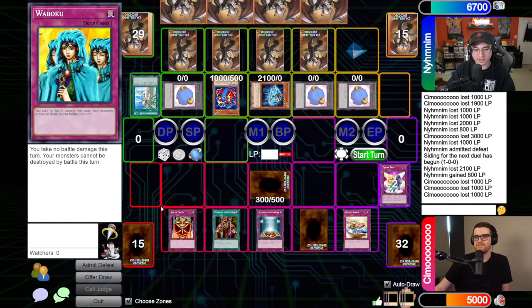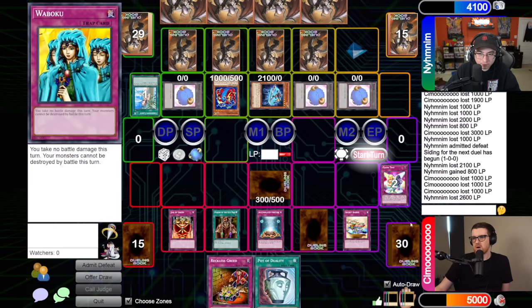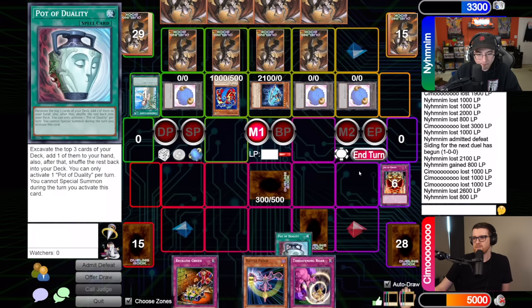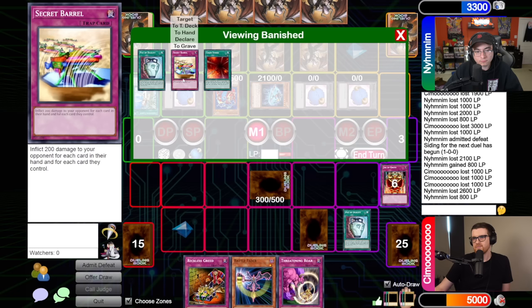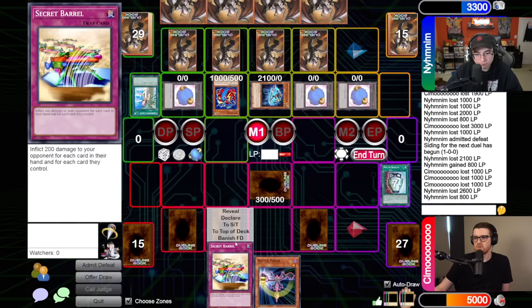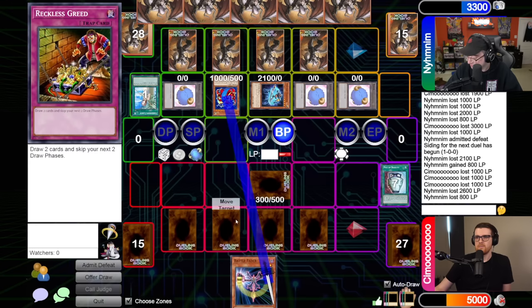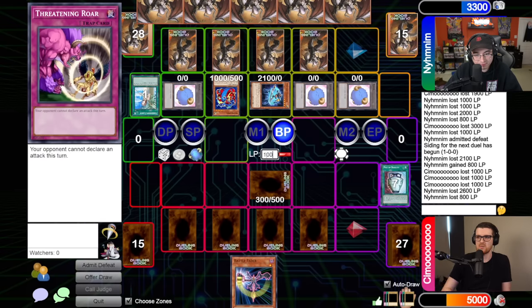Resolve - I draw two. Secret Barrel does five, 800, 1300 times two, 2600 to you. I draw another off of Jar. You take 800 from Poison. I draw - Duality. Secret Barrel is pretty good when you're on a million things. Shuffle it up, set some more, over to you. Draw, standby, main, battle - thousand direct. Just going for the thousand. Your move. I will draw. I'm going to Reckless. Reckless is fine. Go ahead. Draw, standby, main, battle - thousand direct, not into the face down. I'm not making that mistake this late in the game.